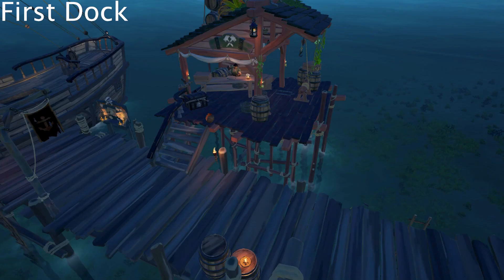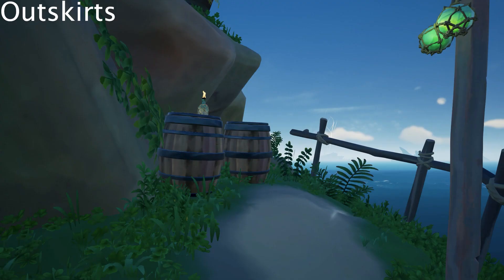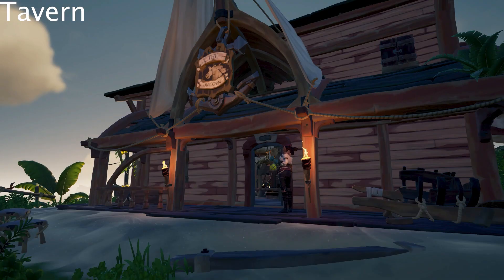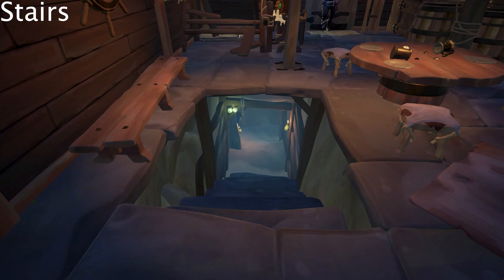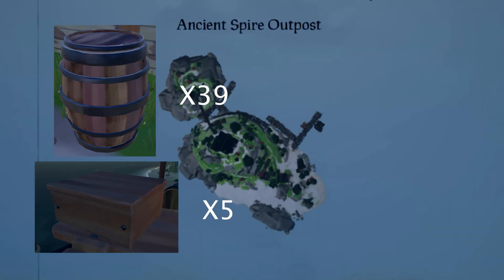On Ancient Spire Outpost, the first dock has 5 barrels and 3 crates, the second dock has 8 barrels, the third dock has 7 barrels, the outskirts of the island have 2 barrels, the tavern has 8 barrels and 2 crates, the town has 9 barrels, and the pirate legend stairway has 0 barrels — making the total 39 barrels and 5 crates.